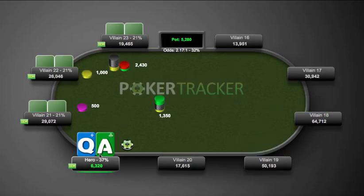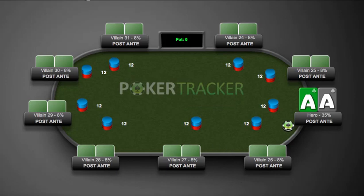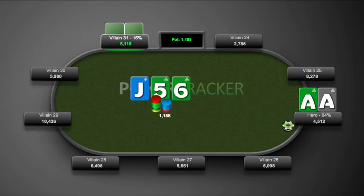With ace-queen we go ahead and shove - not much to talk about there and we win. With aces we see a raise, three-bet which he calls. We have the ace of clubs so we're not too worried about any club on the turn. Betting is good, he calls. When he calls, he might have sets like jacks, fives, or sixes, straight draws like eight-seven improved to a pair and a draw, or some ace-x and king-x of diamonds. We have the ace of clubs so that reduces flush draw combos.